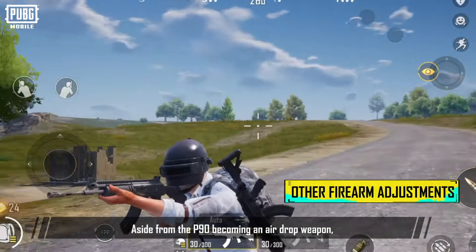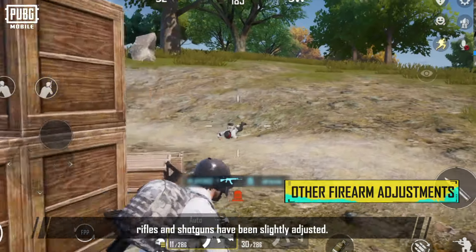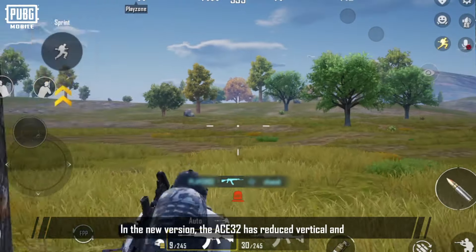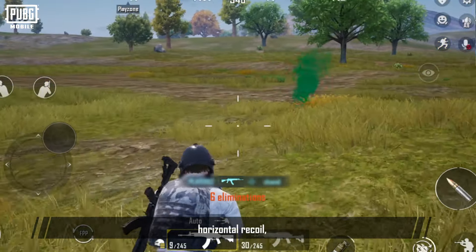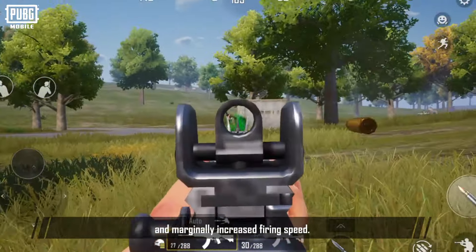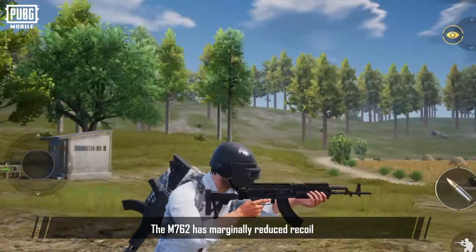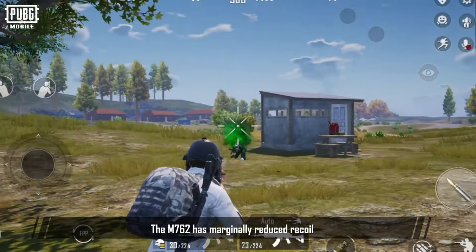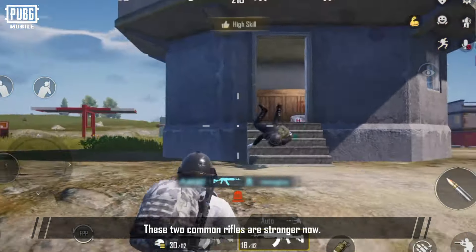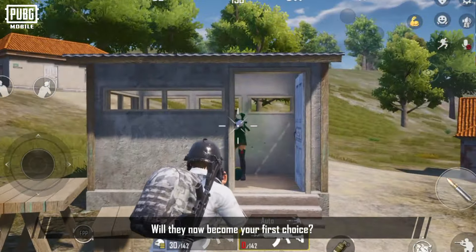Aside from the P90 becoming an airdrop weapon, rifles and shotguns have been slightly adjusted. In the new version, the SG has reduced vertical and horizontal recoil, a faster firing animation, increased firing stability, and marginally increased firing speed. The M762 has marginally reduced recoil and a slightly faster firing animation. These two common rifles are stronger now — will they become your first choice?